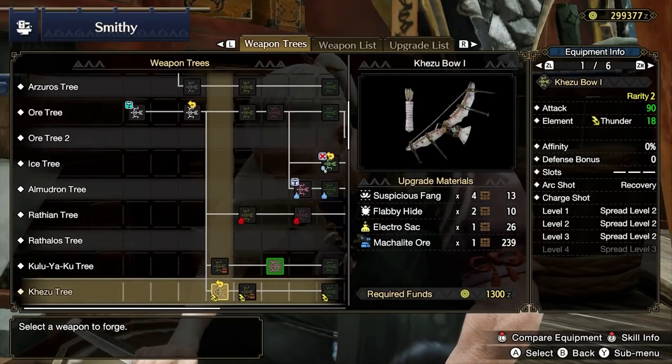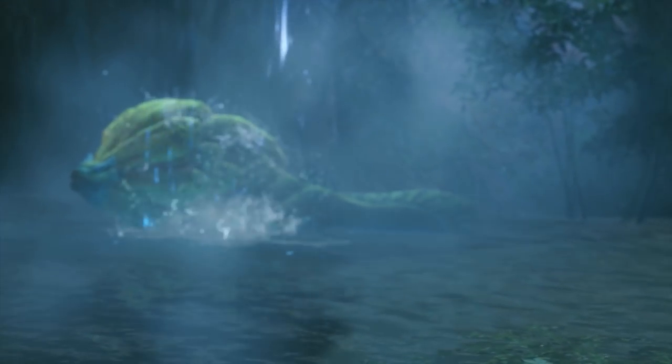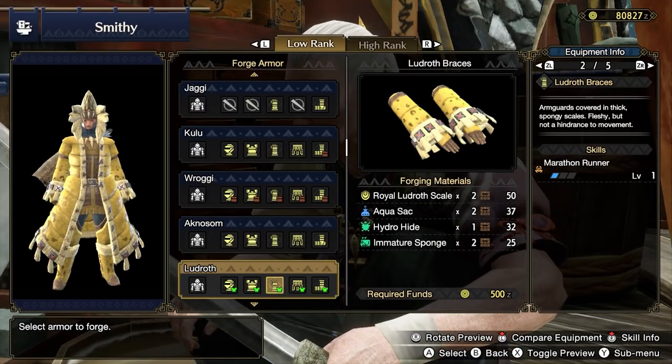You can now hunt Royal Ludroth in the key quest Spongy Oasis. The Royal Ludroth Armor Set is primarily useful for Stamina Management Skills. The Ludroth Mail has Stamina Surge, and the Ludroth Braces have Marathon Runner.